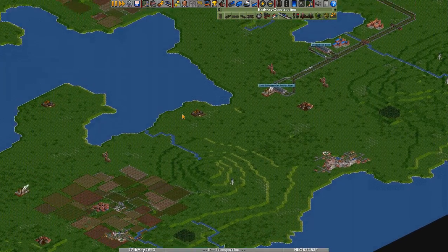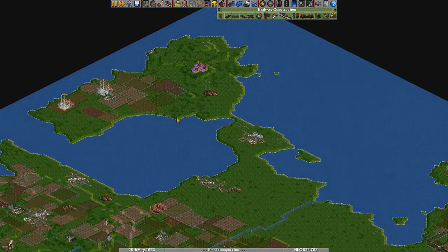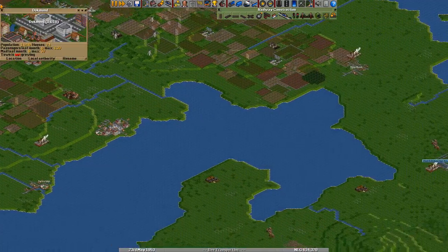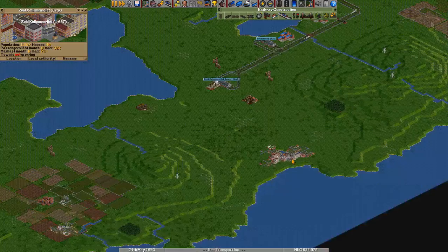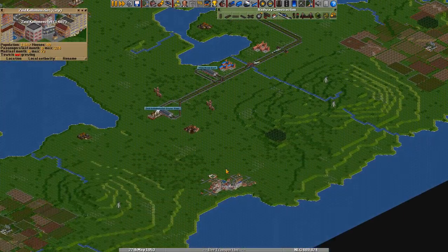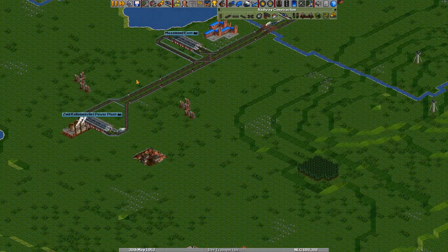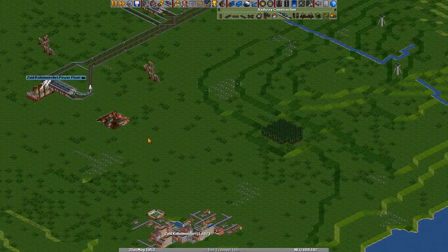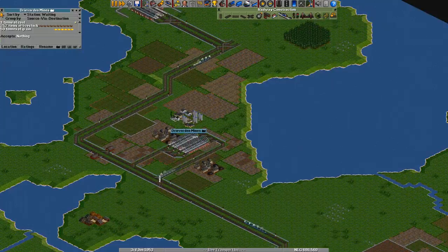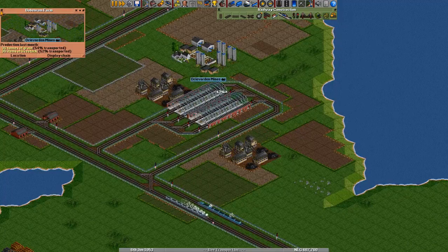Do we have another obvious connection we can make, or should we start on another area? We could start bringing some passengers on our rail, going from Bobbeerum to Zuid-Kolom-Vleet. It might be worth it. Or — there's so many livestock here. It shouldn't be producing any more livestock than grain, but...